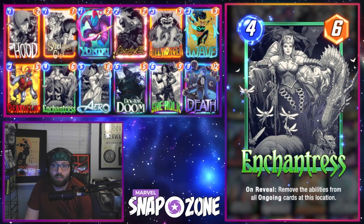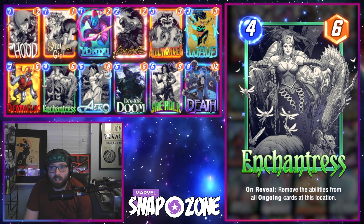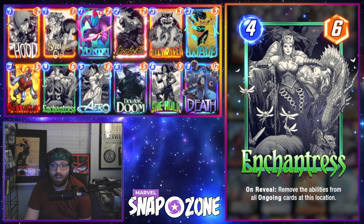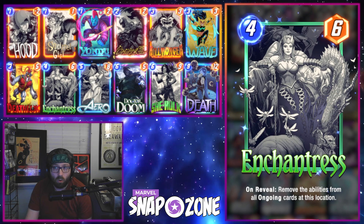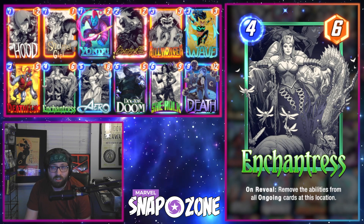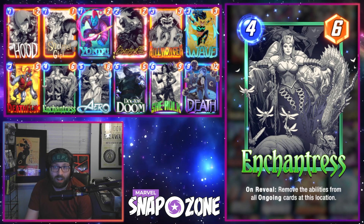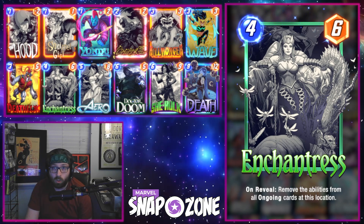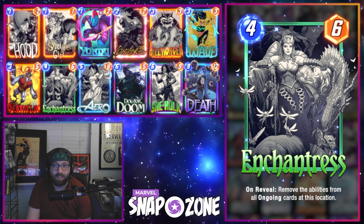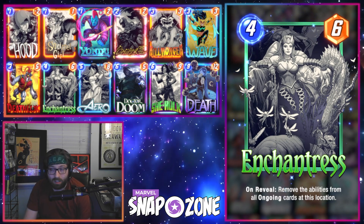Speaking of Enchantress, let's talk about where she's going to be finding a home post-patch. This was a pretty substantial buff — ongoing cards have been becoming more and more popular in the meta, and we've started to see Enchantress pop up a little bit more. It seems they weren't too happy with how poor of a tempo play Enchantress was, especially when you're not hitting an ongoing effect and there's just nothing to hit. Buffing her to a 4-6 is a pretty huge buff, getting her to that White Queen stat line, and I think we're going to be seeing this card a lot more often outside of the fringe appearance we'd normally get in Serra control.